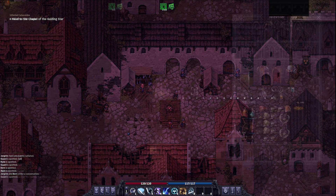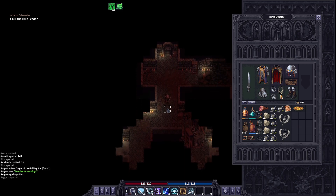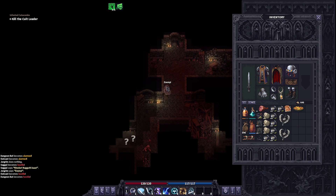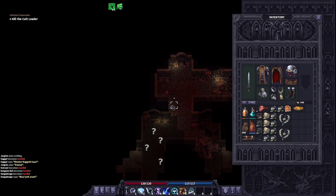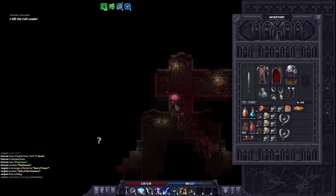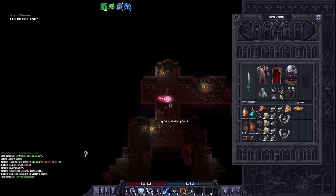I'll meet you guys up there. We're back at the infested catacombs to kill the court leader — and we all know it's going to be the worm bear. A couple enemies up in here — I don't like fighting that many at the same time. Let's wait for these guys to get a little closer, eight, six, do that. He's dead. He's gonna spit — we're gonna move. We gotta move again.